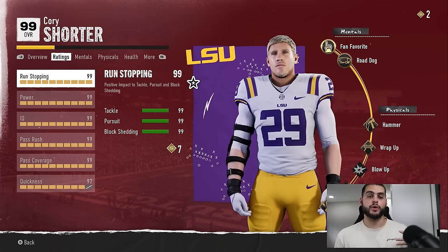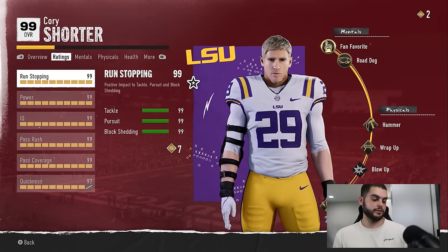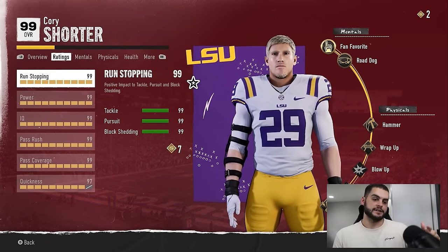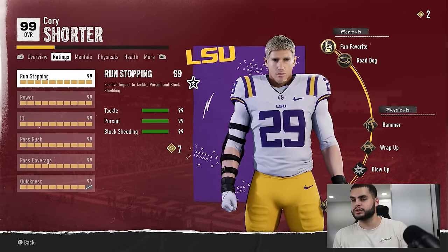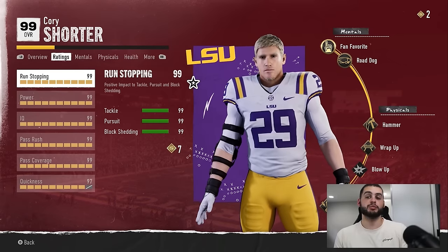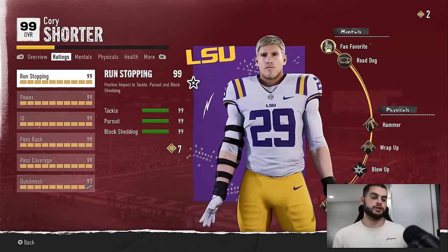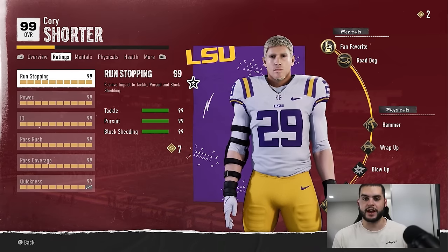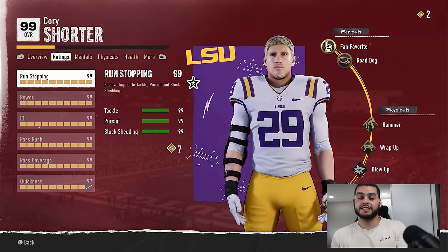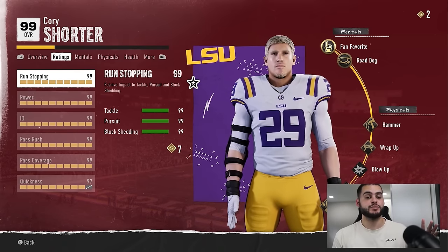Then go back to the next season and bring him back to earth — maybe to an 85, or back to wherever he was, like a 76, plus a little extra. Now you're looking at Michael Vick, Lamar Jackson — especially for a running quarterback — or Patrick Mahomes. This applies to running backs and wide receivers too. Abilities are king in this game: a running back with 97 speed who doesn't have shifty, any juking abilities, side step, or bulldozer for a trucking back isn't going to truck as well as he should.